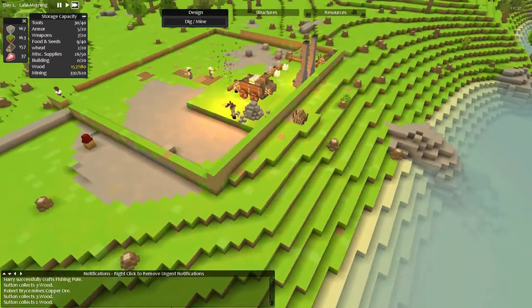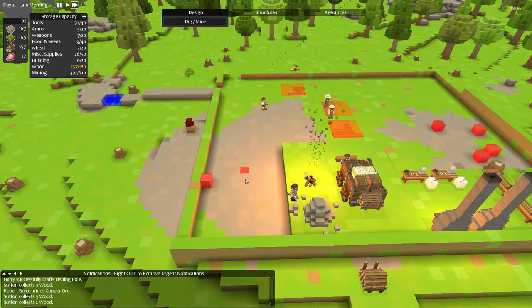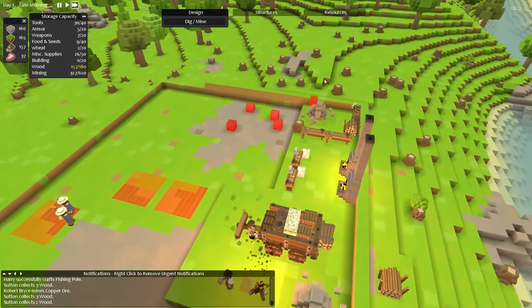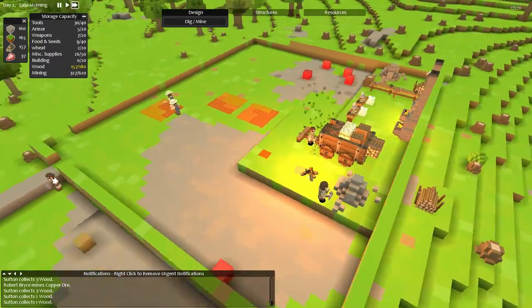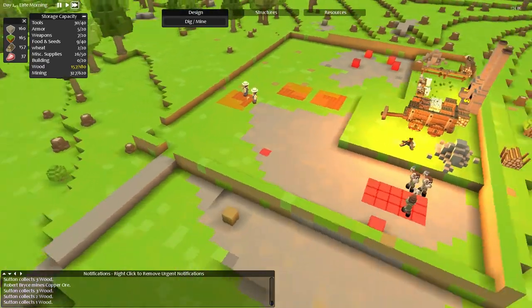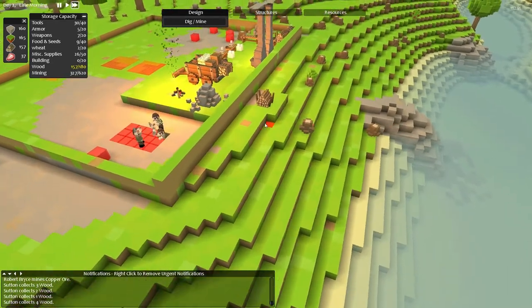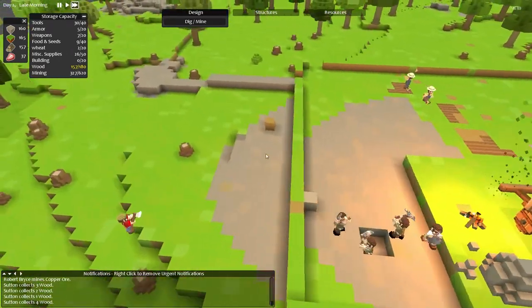We're going to need to start mining something else soon as well. I think it's time to start digging downwards. So let's go... or we could clear some more area over there, but no, let's start going downwards now. Let's start maybe here - like that. And let's start digging downwards. I'm liking that. So that's going to be our mine.